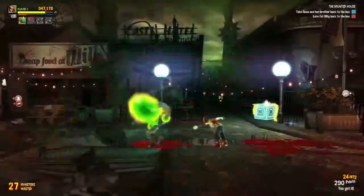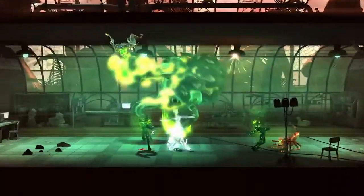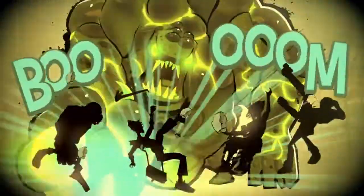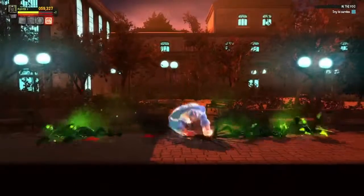These monsters will try to make your life miserable. Some are stupid, some are fast, some can fly, and others are twice your height and ten times your weight. Unleash super combos to annihilate them.